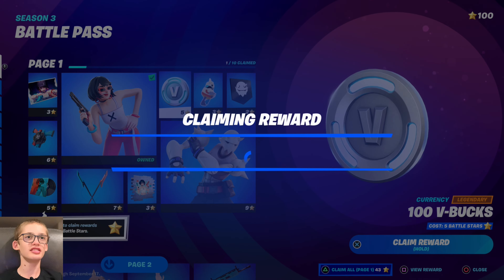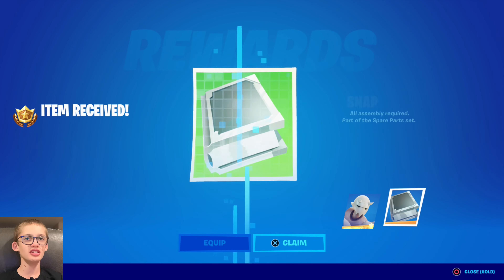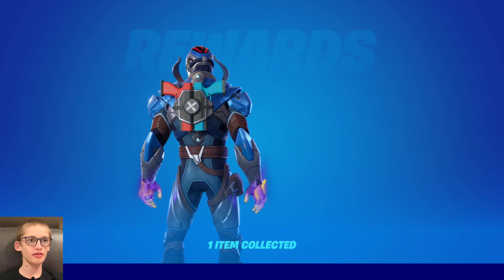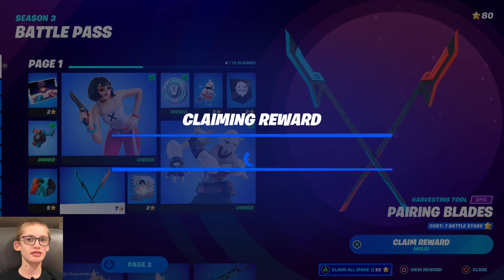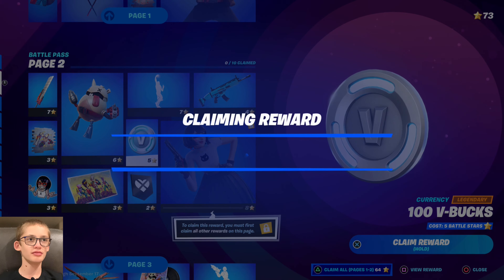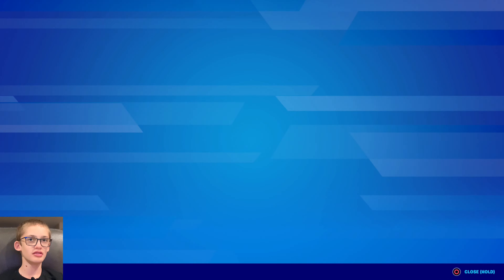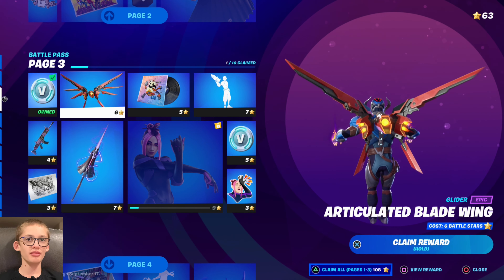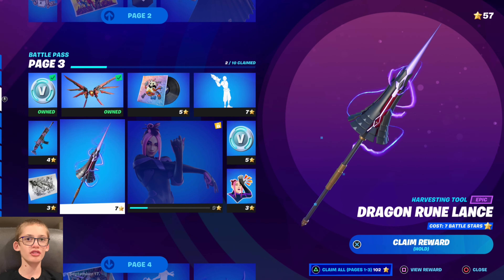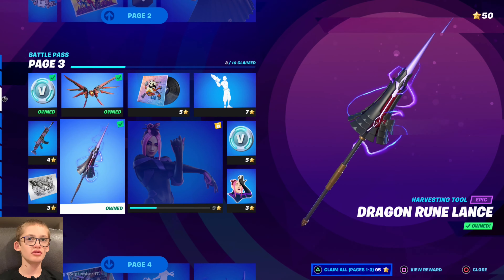Let's claim 100 V-Bucks. Let's claim Snap. And there's Challenges. Let's claim the Twin Crossfire Backwing. Let's claim the Pairing Blades Pickaxe. We'll come down here and claim 100 more V-Bucks. We'll come down here again and claim another 100 V-Bucks. And we'll claim the Articulated Blade Wing. We'll claim the Dragon Rune Lance. We'll claim 100 more V-Bucks.